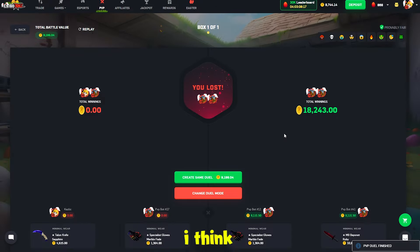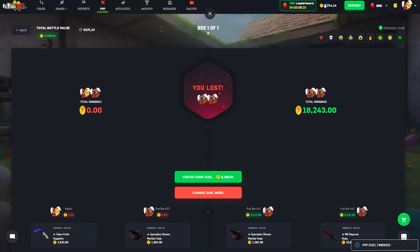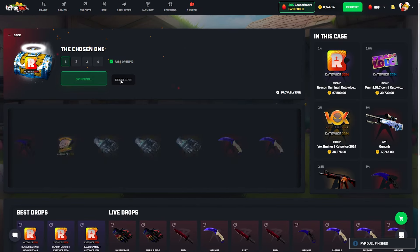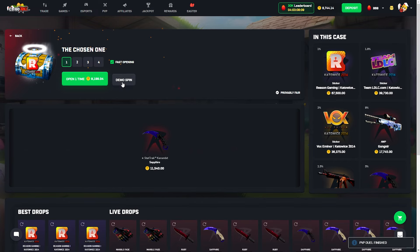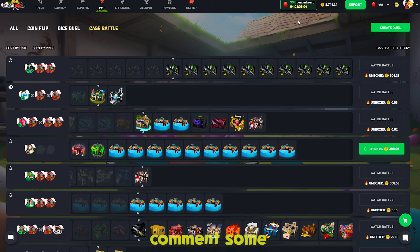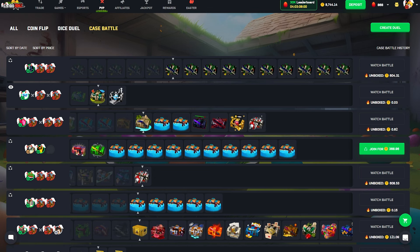I think I gotta call it there — we're down so much, I really don't want to rip this entire balance. I tried. I tried to do a crazy huge video for you guys. Comment some crazy ideas and challenges down below — if I like it and do it, I'll hook you up. Very rough loss — 20,000 coins.